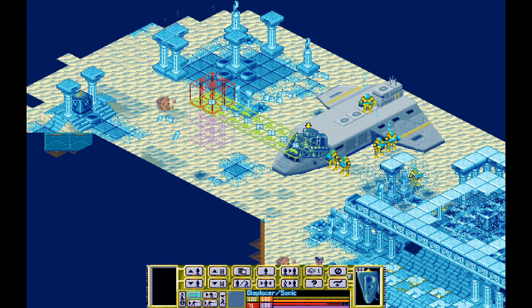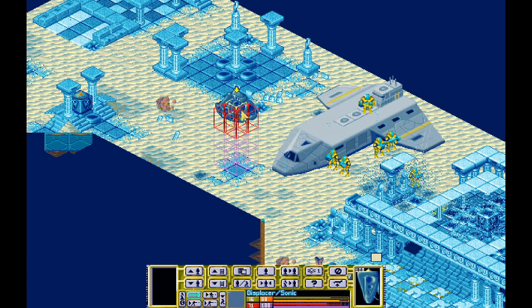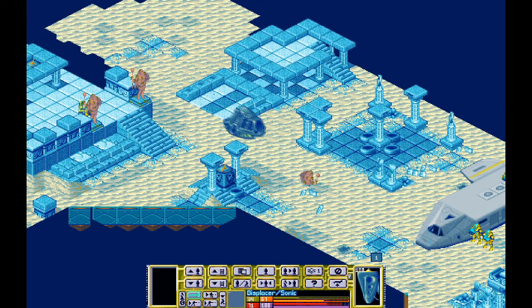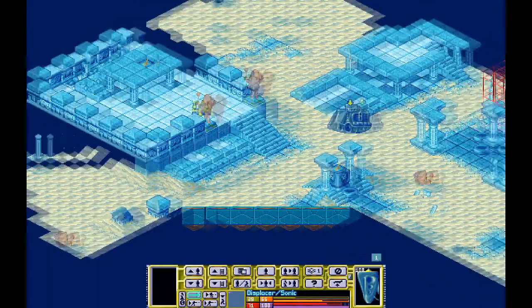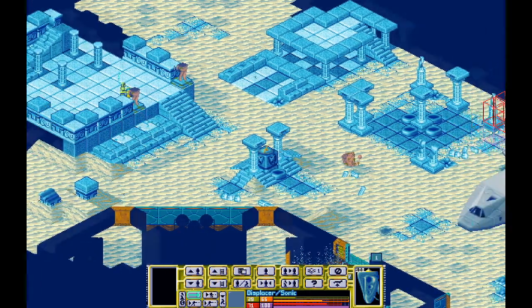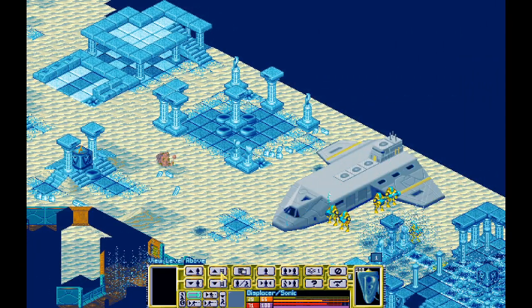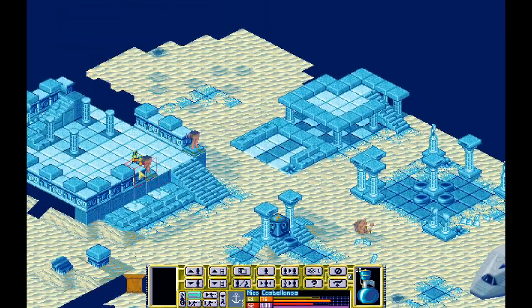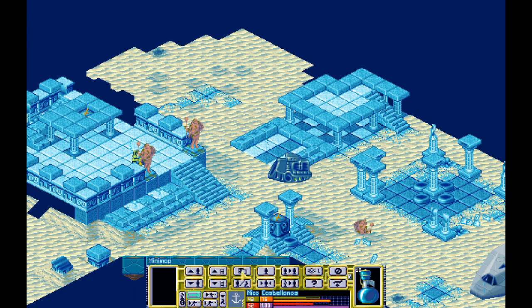We've got our scout dude, and we can use our rocket guys to take these guys out if we need to. Because any loss of life is absolutely unacceptable. He's right behind that — I don't think we've got a really clear shot.